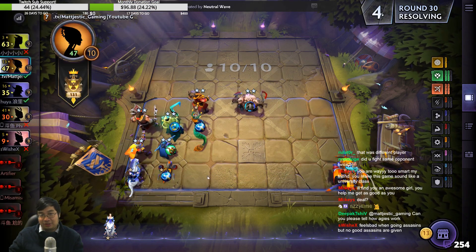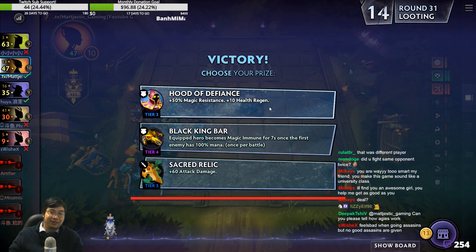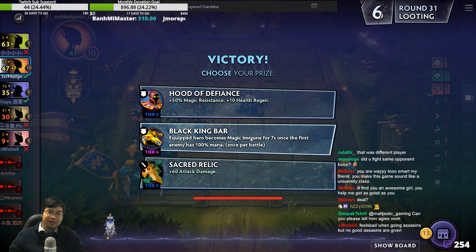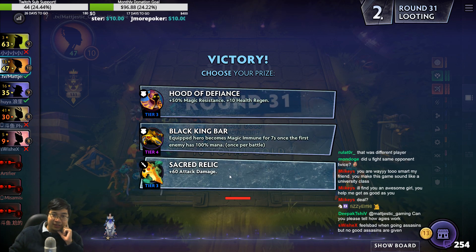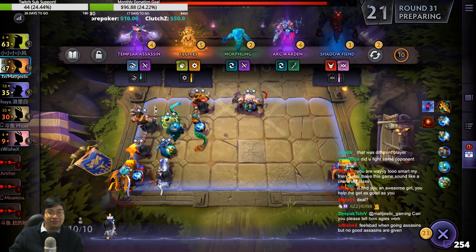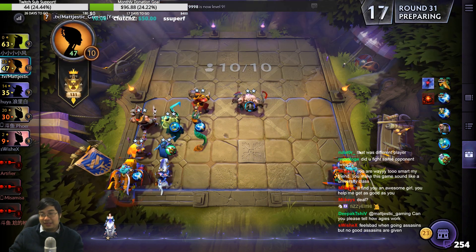This is the DPS Gyro, this is the support Gyro. BKB is the best — well Relic does a lot more things. I'll take Relic for this time. I don't want to give it to the Gyro but I'll still give to this Gyro.